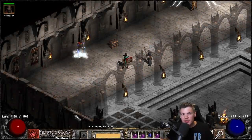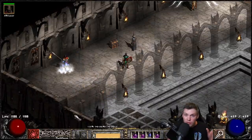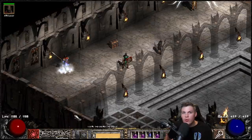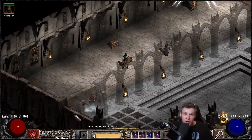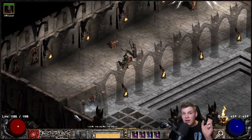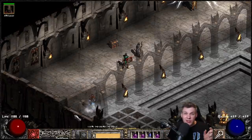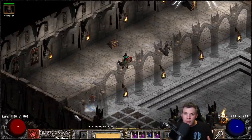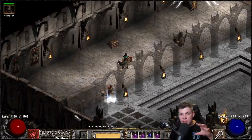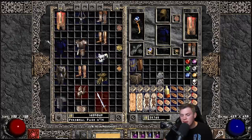Before we jump into corrupting these items, in the video linked in the description I go over the actual ratio and percentage outcomes for corrupting - the chances of rolling a modifier, adding sockets, or turning into a bricked item. That does vary depending on if it's a body armor or jewelry, so I covered all of that. I also have the Project Diablo 2 wiki linked below, which covers all the different Tier 1, Tier 2, and Tier 3 mods for jewelry, belts, body armors, weapons, etc.